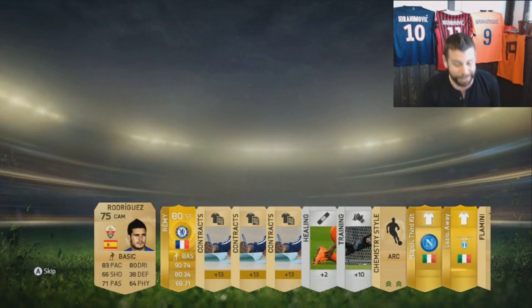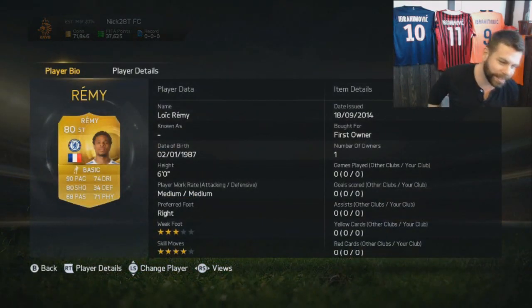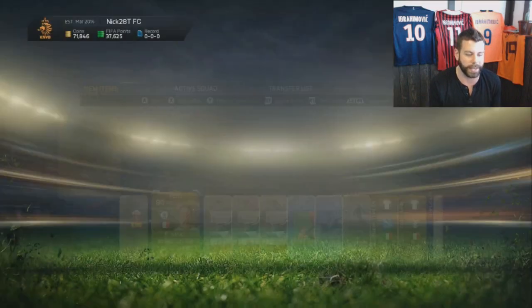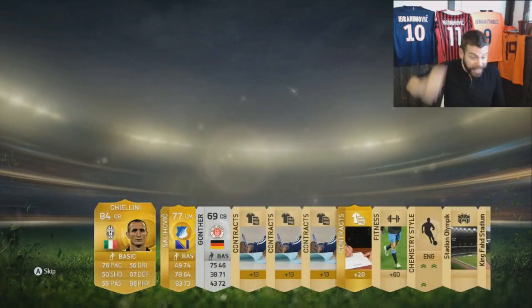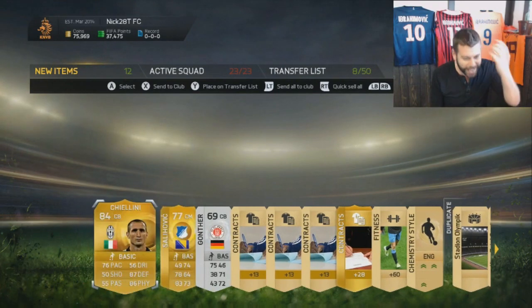Loic Remy! Pace abuse is coming, boys. Medium/medium work rates is kind of shit in my opinion, especially for a striker, but there is someone that's going to get abused like crazy. Canini! Jesus! These pack pulls are incredible, boys! Canini!